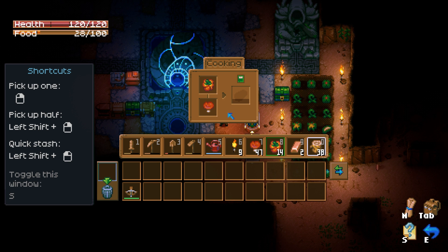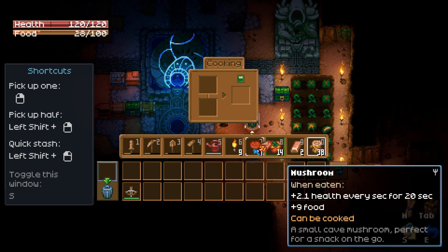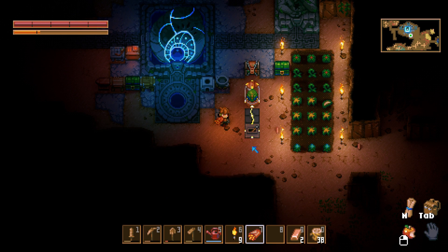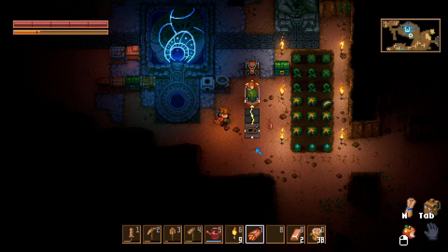The simplicity of the two-ingredient system encourages experimentation, allowing players to discover recipes that best suit their needs. As players progress, they can refine their cooking skills and utilize higher-quality ingredients to create more potent dishes, enhancing their survival and exploration capabilities.